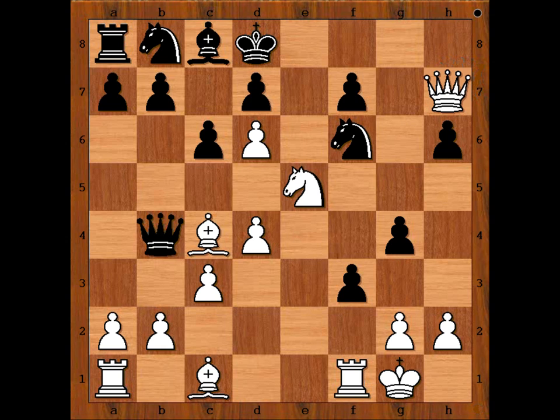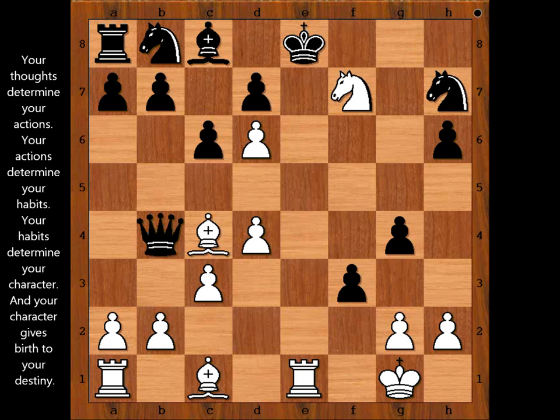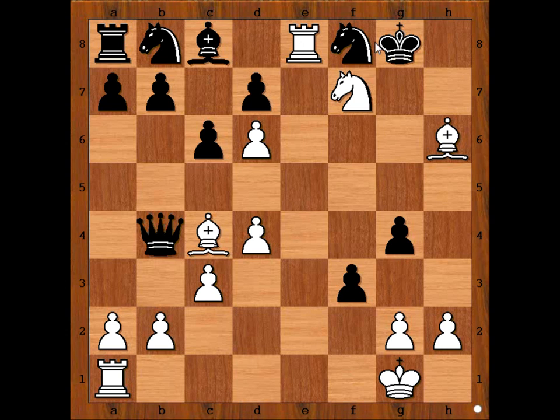Kaboom — sacrificing the queen! Knight takes queen. Knight takes pawn on f7 check. King to e8. And now pawn takes queen is possible, but white was confident that he can finish off the black king. This is check. King to f8. Bishop takes pawn on h6 check. King to g8. Rook to e8 check. Knight to f8. Now rook takes knight check is possible. White played knight g5, and there is no defense.